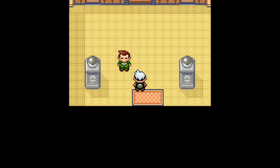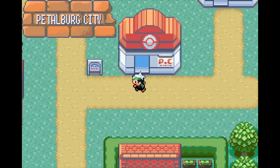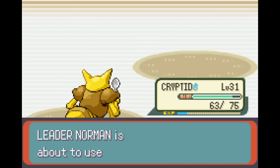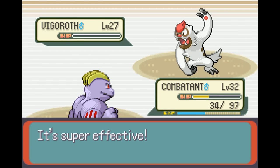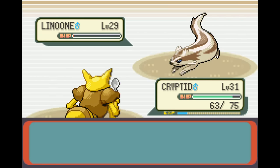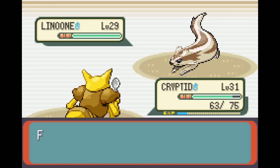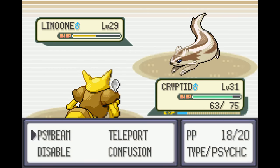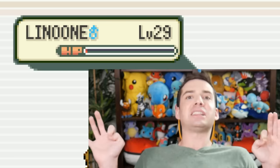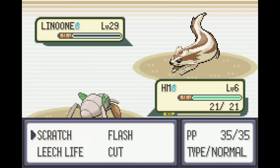I headed back to Petalburg for the gym — I was confident Machoke would destroy it. The gym trainers turned out to actually be kind of a pain and required several trips to the Pokemon Center, but I wasn't worried about Norman. Norman leads with Spinda, who doesn't go down as easy as I'd hoped. I switch out Machoke to keep it healthy and KO Spinda with Kadabra. Then comes Vigoroth — Machoke beat it but took some hits in the process. He then brings in Linoone while I switch to Kadabra, worried about Linoone outspeeding and KOing Machoke. I go for Psybeam and do about half as Linoone goes for Belly Drum, leaving it with what looks like just one or two HP. Psybeam does about half so it should be a two-hit KO — but Linoone then sweeps through my entire team and I lose.